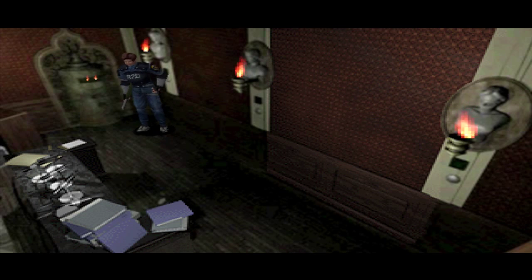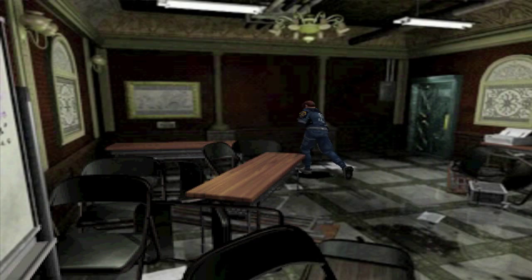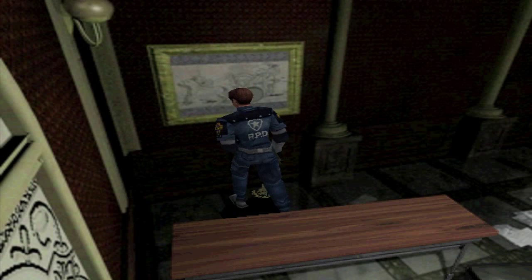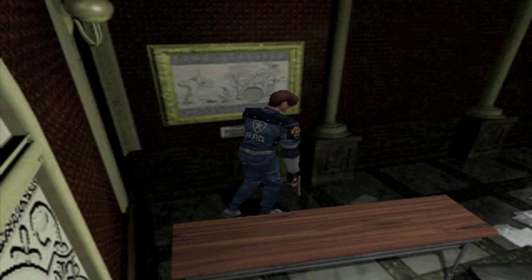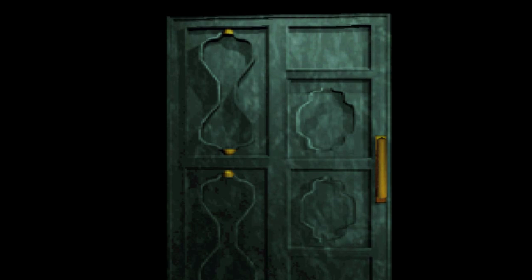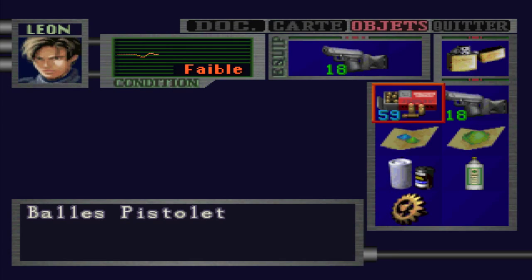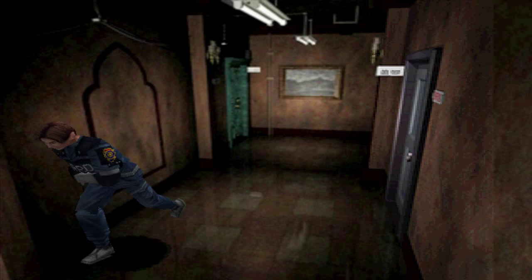On récupère un engrenage — ça devrait vous rappeler quelque chose, il en manquait un dans le grenier du commissariat. Maintenant on peut y aller. Je vais développer les films. Ce quatrième pellicule, c'est pas maintenant qu'on va le trouver. Là on va bientôt quitter le commissariat.